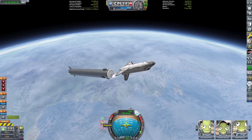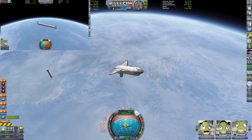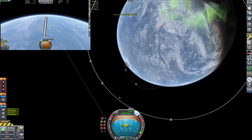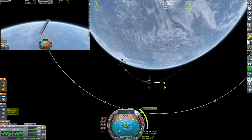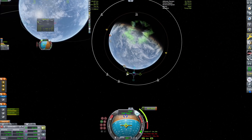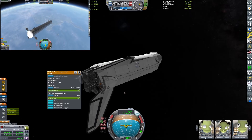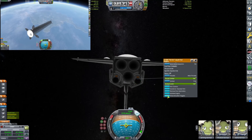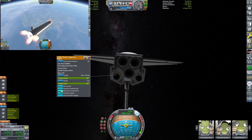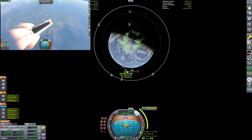Staging away the Super Heavy. You'll get the booster cam in the top left corner as it glides back down to the ground. If you're enjoying the video, quickly doing the plugs — you can become a patron, subscribe, or like. Getting a lot of subscribers lately — huge thanks to anyone who has subscribed. You guys are awesome. I also have a Discord. Best Discord ever, totally.